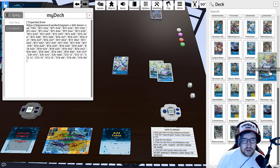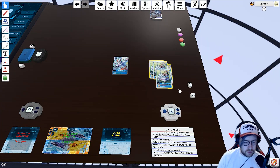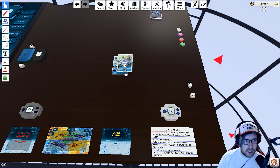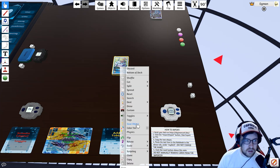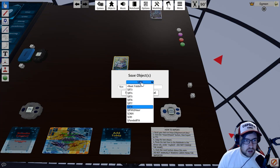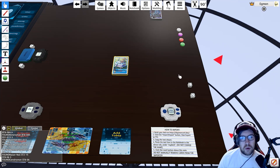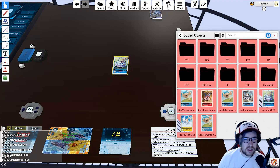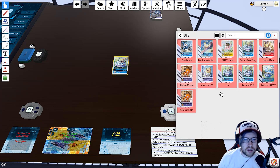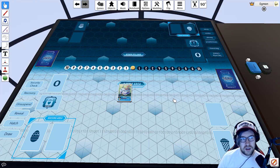Once the list is imported, search through it to find the Digi-Egg cards and take them out, since you want to keep eggs separately. Group them together and put them on top. I like to save the deck as an object — give it a name like 'Test', put it in a folder, and hit Save so you don't have to import it manually every time. Then from Saved Objects you can just load an exact copy of that list instantly.